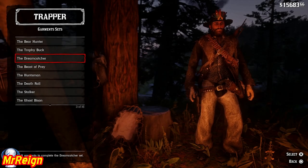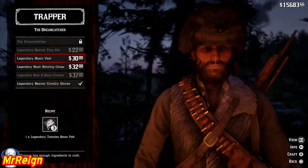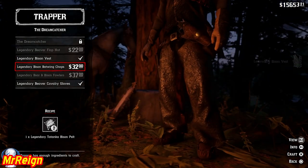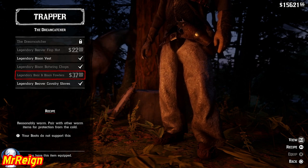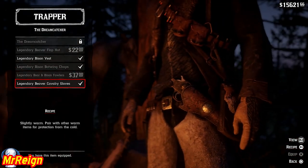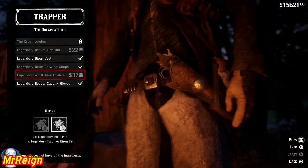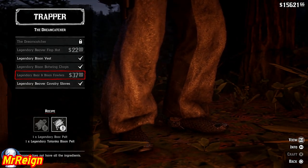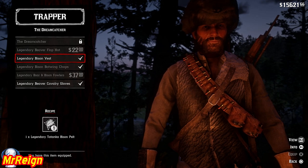This is the Dream Catcher outfit — you get the bison vest and another piece of clothing. I like the gloves, they're pretty cool. The white bison gloves are the best so far, and you'll see that in the next video. This gives you an idea about the outfits.